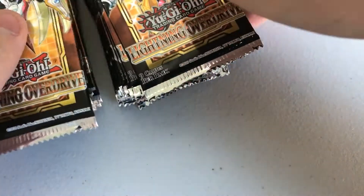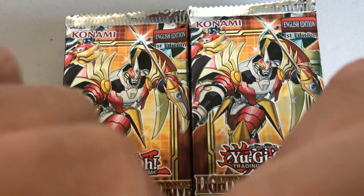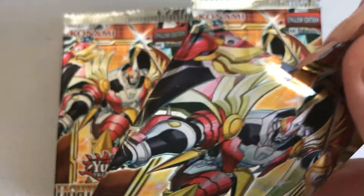There we go — 24 packs, beautiful pile here. 8 Commons per pack and then 1 Super, mostly. Could also be an Ultra, Secret, and maybe even a Starlight.